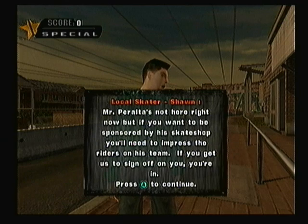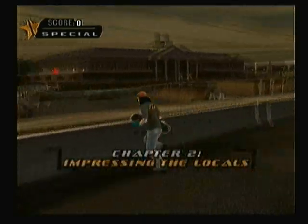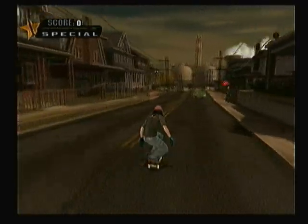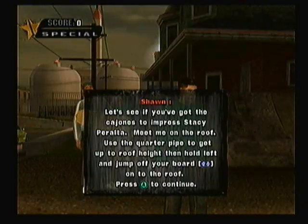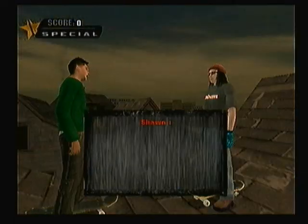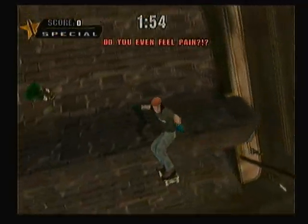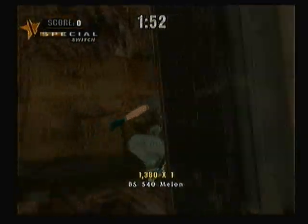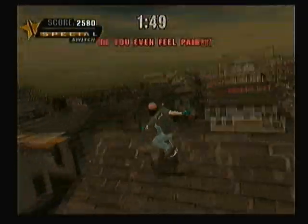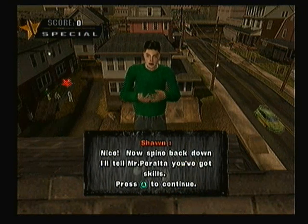This guy tells you that you need to impress the skaters already sponsored by Stacy Peralta. So we're going to go back and do a half tutorial mission teaching you how to get to places and then transfers. Transfers are a big part of this game. After a couple of misses — there we go — the mission teaches you how to spine transfer, which really isn't that hard and will be used a lot in the game.